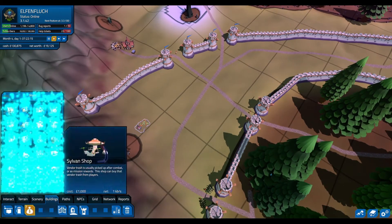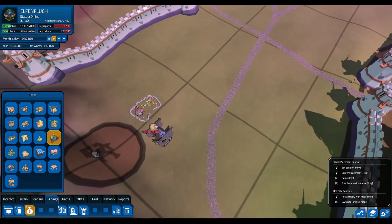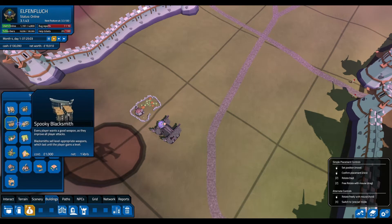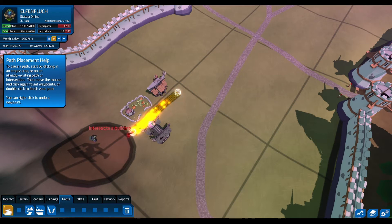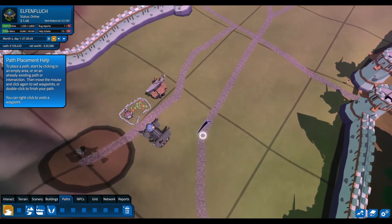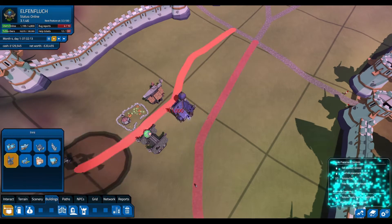We want a spooky shop — let's put that one here. Then we want a spooky blacksmith if we can — put him next to the respawn. We might need to move this guy. We can probably just leave it — that's fine. Let's put some more buildings. Let's get an inn — do we have a spooky inn? Yeah we do, of course we do, awesome.